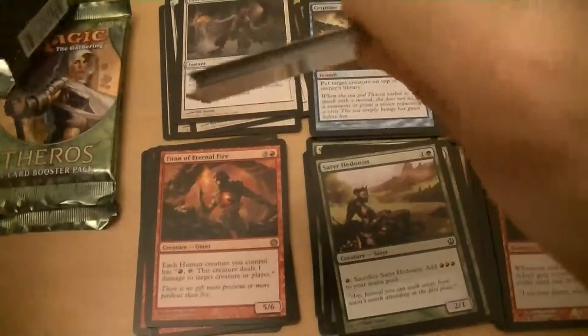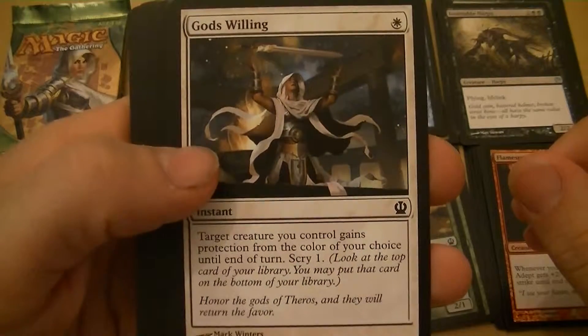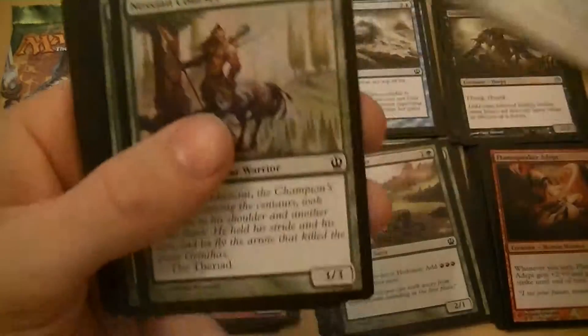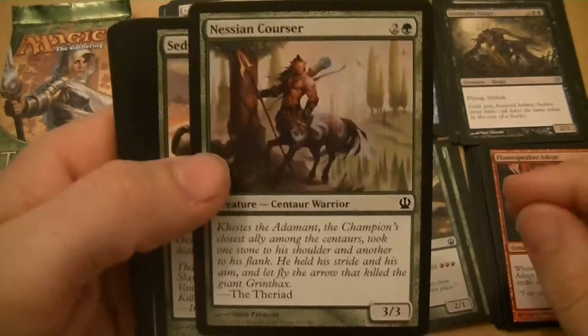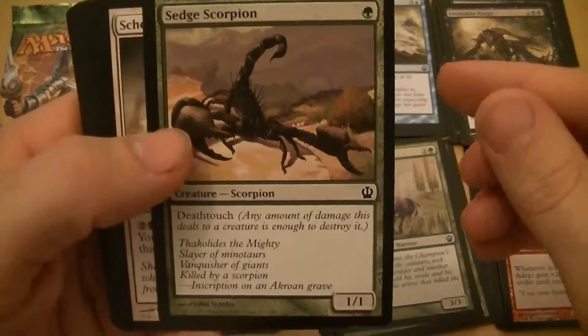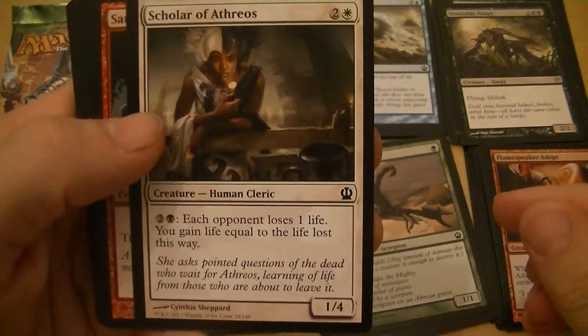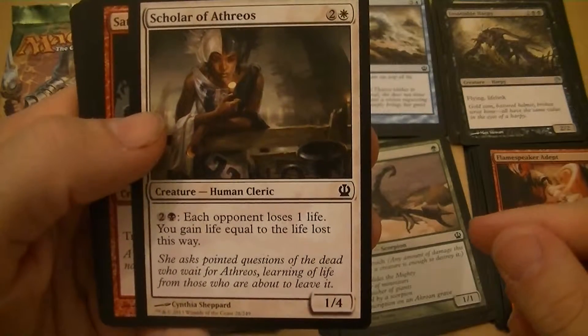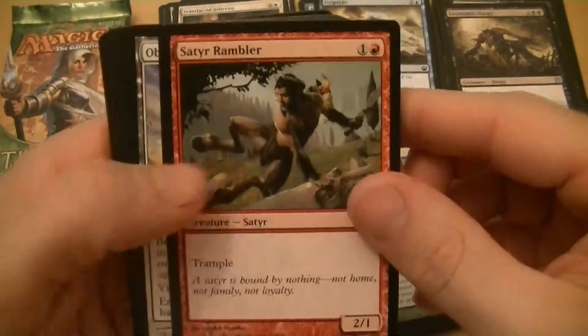Pack four: Gods Willing — target creature gains protection from the color of your choice until end of turn, scry one — good trick to protect something. Nessian Cursor — three mana for a 3/3. Sedge Scorpion — one mana for a 1/1 with deathtouch. Scholar of Athreos — three mana for a 1/4, pay three, each opponent loses one life and you gain that much life. Another Satyr Rambler — two mana for a 2/1 with trample.